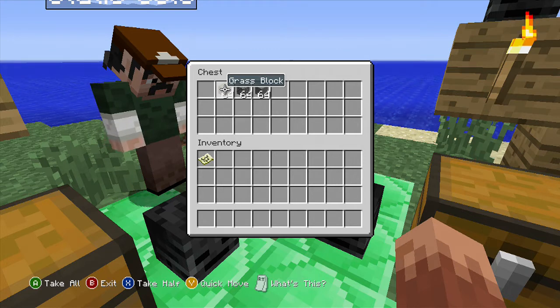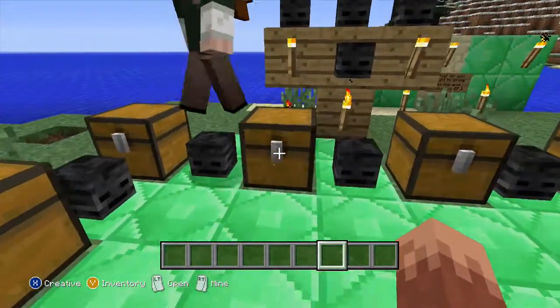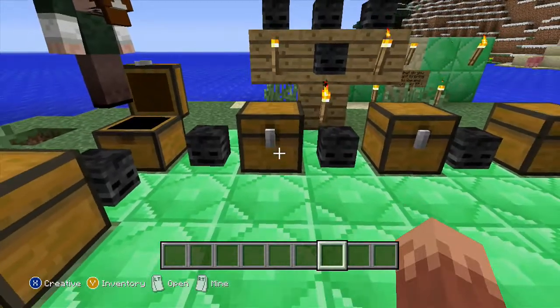You actually need blocks to climb for different things. Any kind of blocks work, but we just have the basic grass and cobblestone.